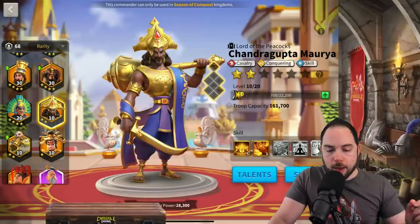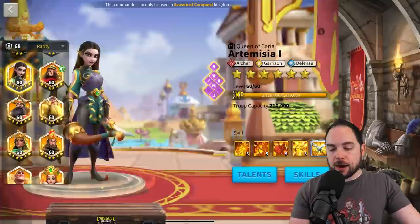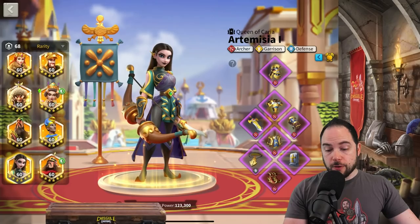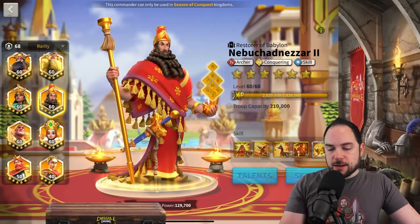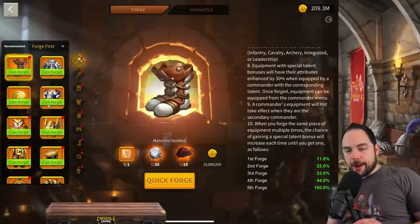Focusing has a huge advantage for equipment, which is absolutely game-changing. Start with epic equipment — that's the starting point. Get a bunch of specially talented epic equipment, then upgrade it to legendary. The reason to focus on one troop type is how legendary equipment works: the more you craft the same piece of equipment over and over, the game will eventually reward you with special talents. In the blacksmith, you can see that the more times you forge something, the higher your chance becomes for getting a special talent.